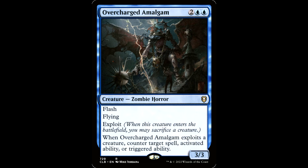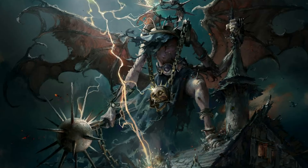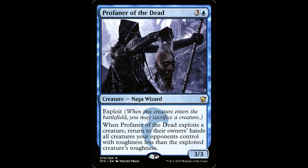How about Overcharged Amalgam — 2 blue blue for a creature, zombie horror. It's a 3/3 with flash and flying and exploit. When this guy exploits a creature, counter target spell, activated ability, or triggered ability. This is a supremely underrated card in any zombie deck, but with Henry Wu out there, you exploit the amalgam itself — yes, you can do that — then draw a card and make a treasure. That's not bad for this broad of a counter effect. Plus, look at the art — this card is metal. It's huge; it's as big as the barn it's standing on. I'm gonna put the art up here. Its zombie head is on a chain around its waist — that's bonkers.